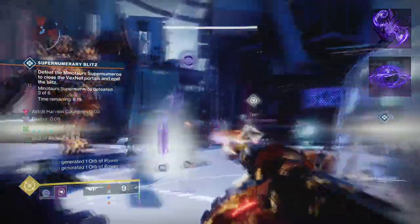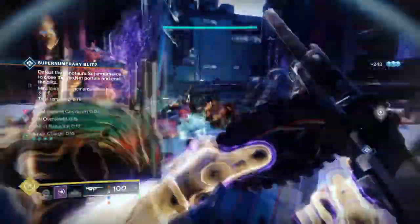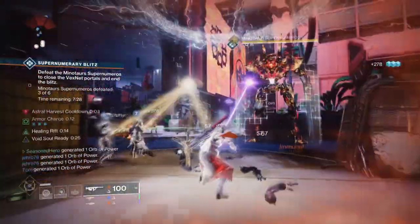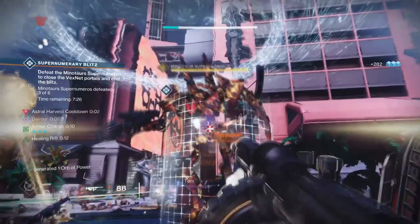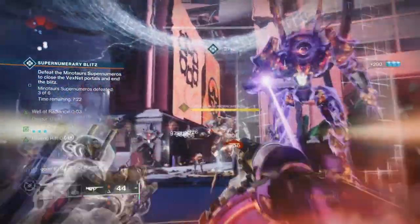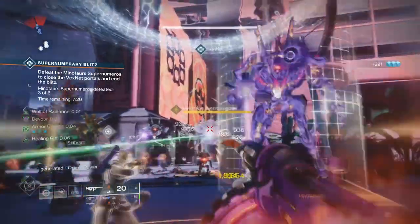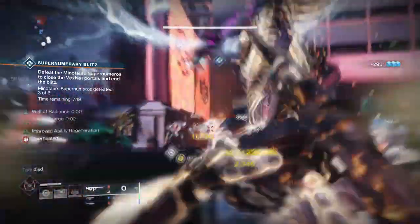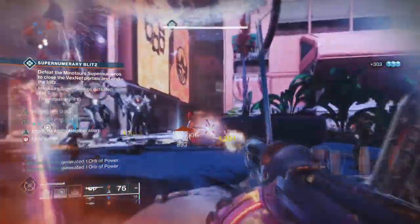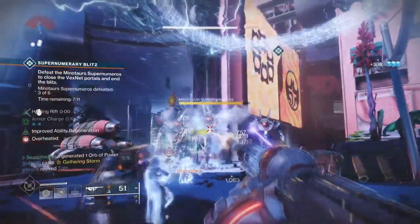The plan here is going to be the same as when we did the Sanguine build a while back. As both Tommie's and Touch of Malice affect our overall health, we will be using both Devour and Child of the Old Gods to counteract the negative effects. Both of these aspects are incredible with helping the user survive for much longer in stressful situations. And while Solar healing is also good on paper, Void is more practical for users without the need of fully speccing into a fragment or using healing grenades.